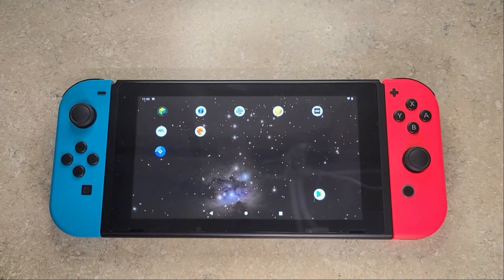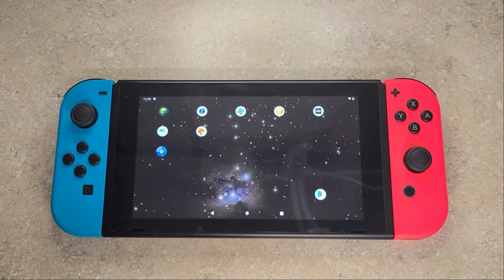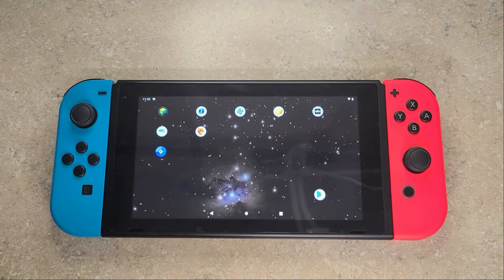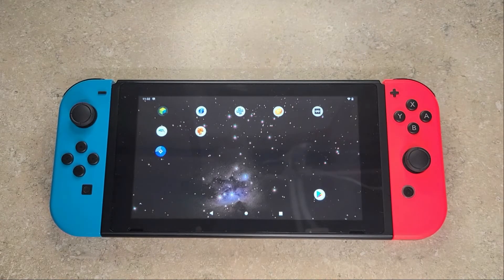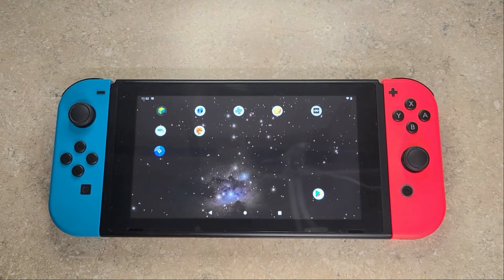All right, as you saw, PSP on the Switch on Android 10 definitely runs, definitely playable, definitely can be enjoyable. Yes, you're going to run into games that don't run at all. You're going to run into games that do have some stutter. You're going to run into games where you need to go deeper and deeper into the settings and tweak to get it to run better.